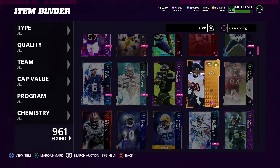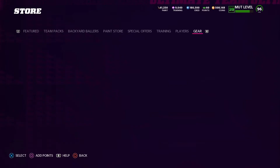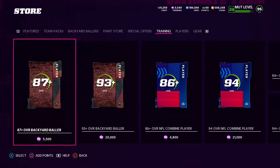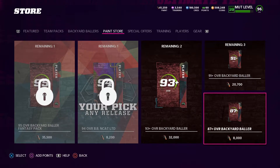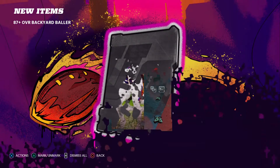I was keeping a lot of 90 overalls. I actually got this 90 from a pro fantasy pack — a free one from the levels. Let's see if we can pull another one. Only doing two packs and on my first pack I got a 97 Randy Moss. That's actually a quick solo, that's crazy. Got eight thousand, let's use the paint.